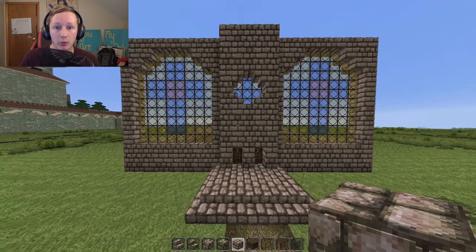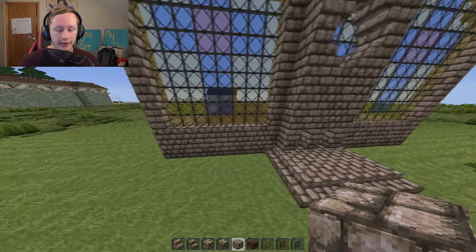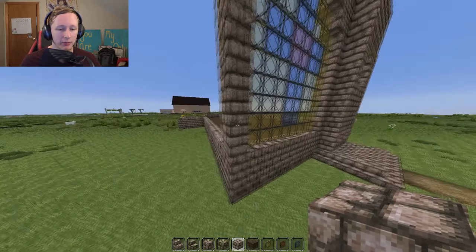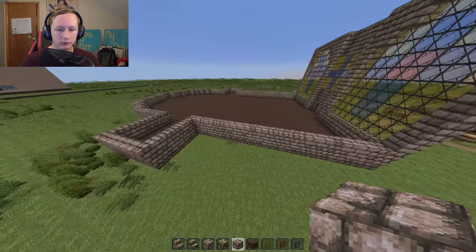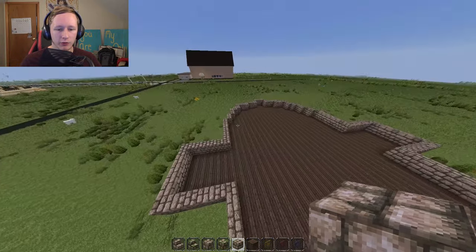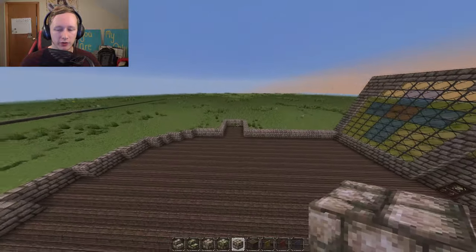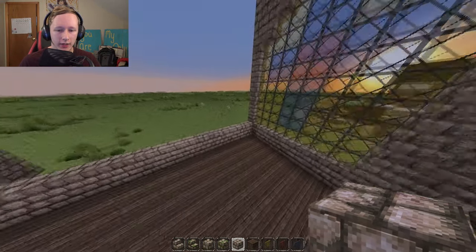A lot of churches were quite frankly a lot more simple — just smaller buildings where people could gather and worship. So what I'm going to do is probably put two or three windows here, three really small ones, one big one there, and maybe a couple of small windows in the rooms. Then I'll go ahead and get that floor plan taken care of.